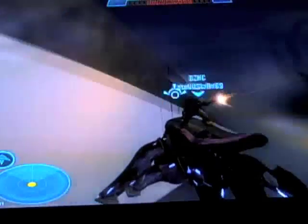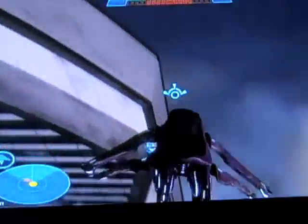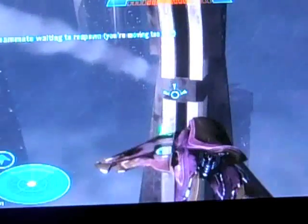Alright guys, once you get your banshee, you can just fly it around. See this little black thing right there? Just fly through that — approximately in the middle — and YES! You are now invincible.